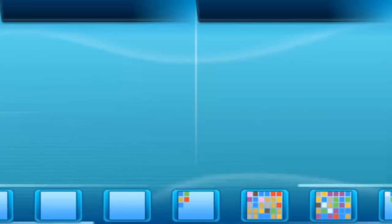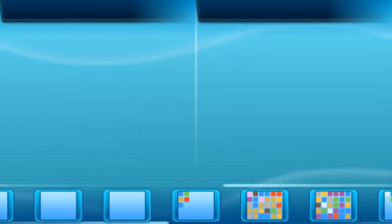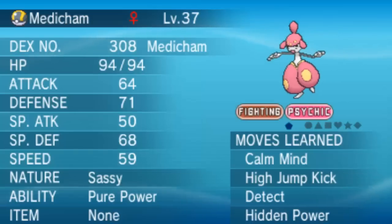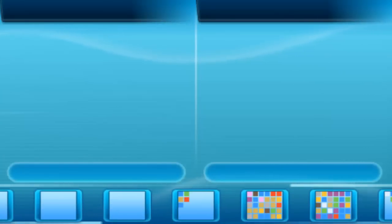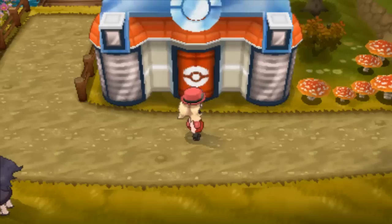Now that we've got Medicham, let's check it out — where did it go? Did you trade me a Heracross too? It's got Calm nature, High Jump Kick, Detect, Hidden Power — it's Sassy natured. I guess we'll cancel the trade now and I'll quickly get it out.